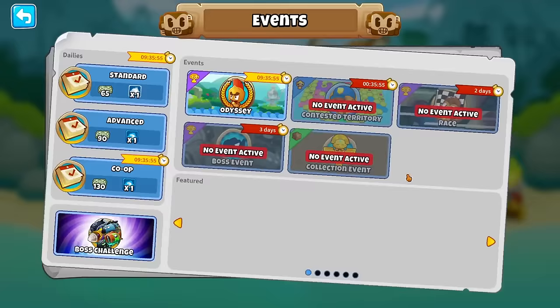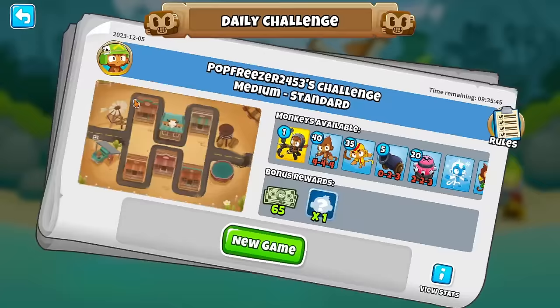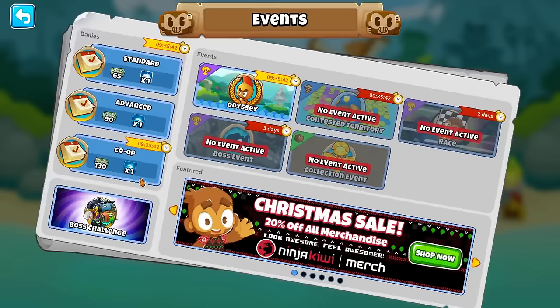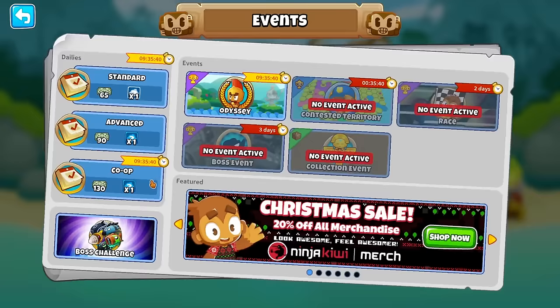So how does one activate a boss event? You just click here and the entire UI has changed. Here you click for the standard challenge, here for the advanced, and then this is the co-op challenge. This UI was much needed, considering there were so many events going on.